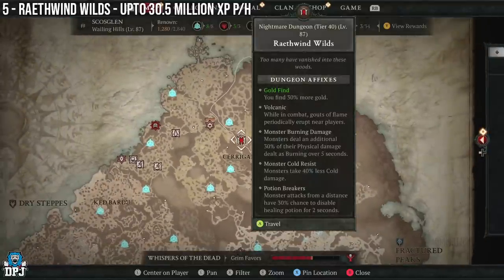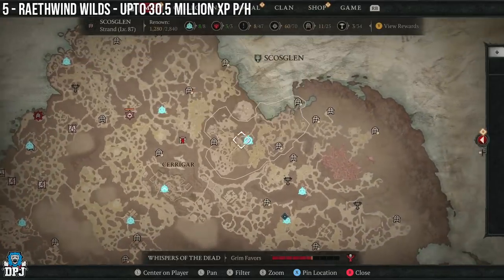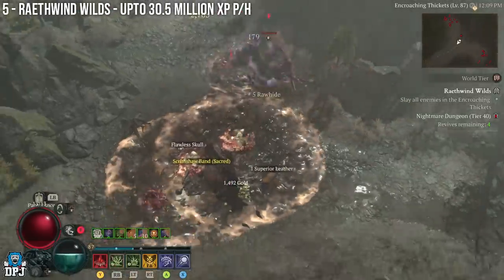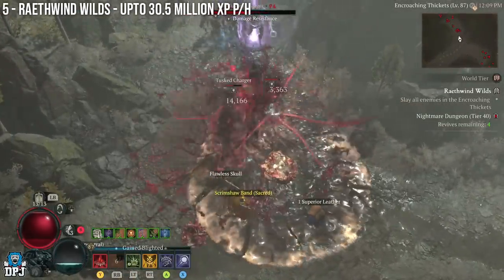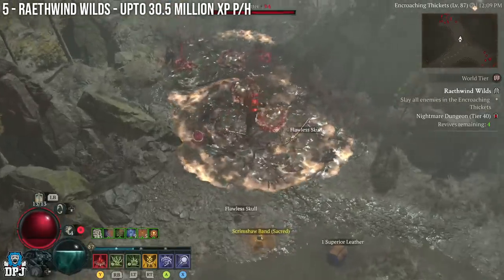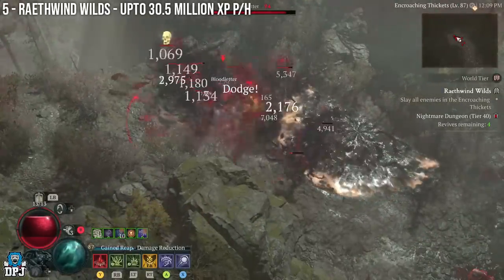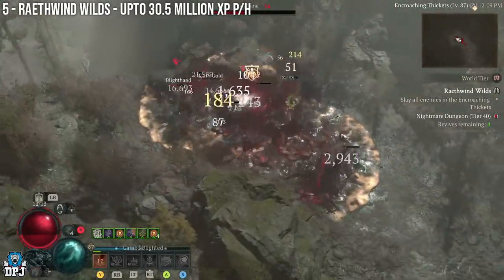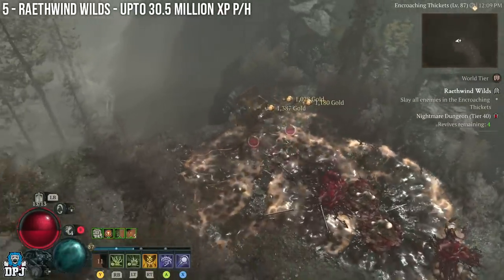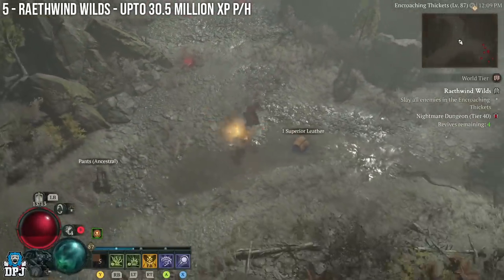In at number five we have the Ravenwind Wilds. It's located right here on the map. I'm not going to lie, this isn't a dungeon I've used or experienced that much in my Diablo 4 life, but it seems like a pretty good one to run. There have always been better ones in my opinion, but this is still a top five best solo XP farm in the game.